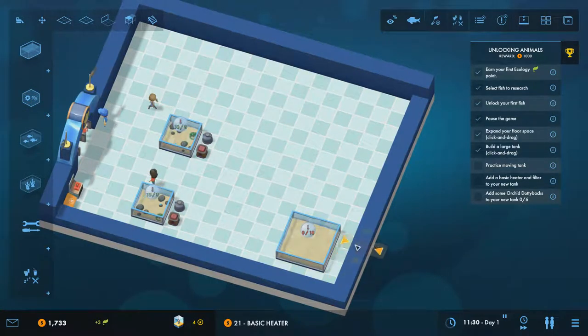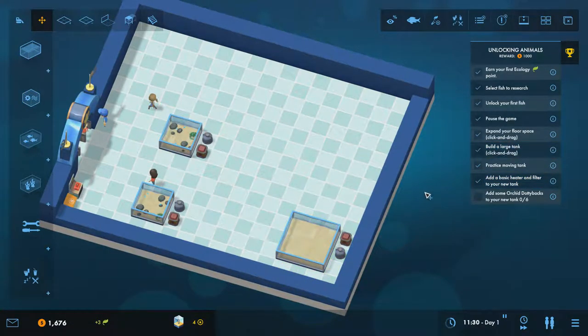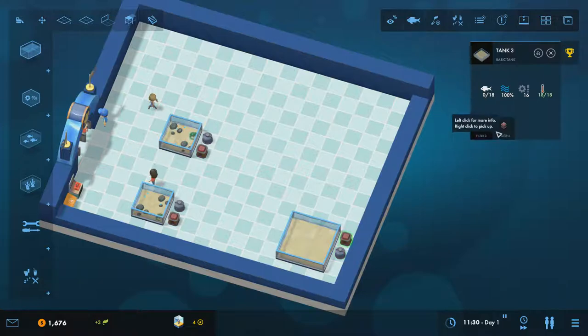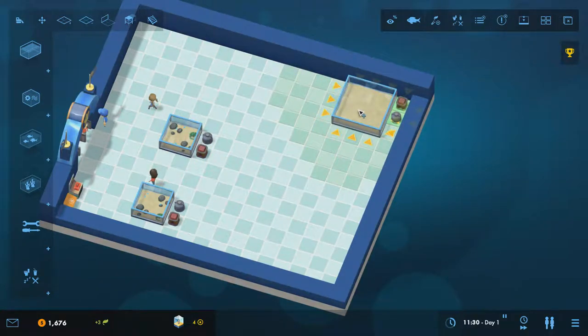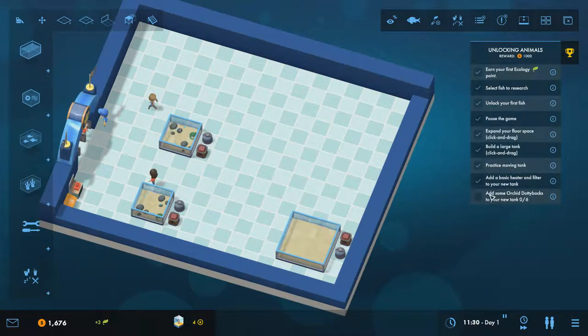Add a basic heater and filter to the large tank, making sure there's access on all sides for repairs. Now let's practice moving a tank. There are two ways: use the move tool from the toolbar and drag the tank — the attached equipment moves with it. Alternatively, click the tank itself without the move tool selected to get the info panel, then click the move button from there. Both methods work the same way.